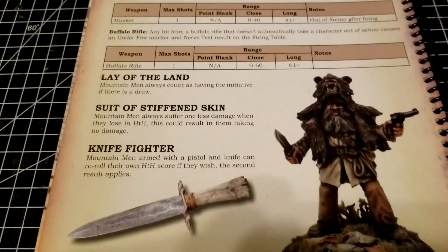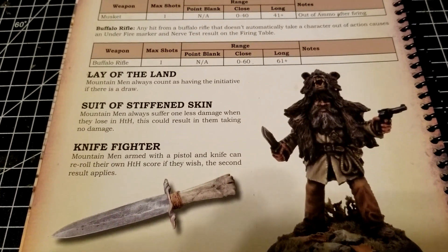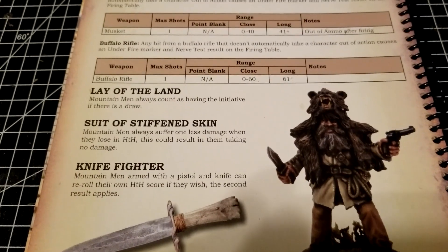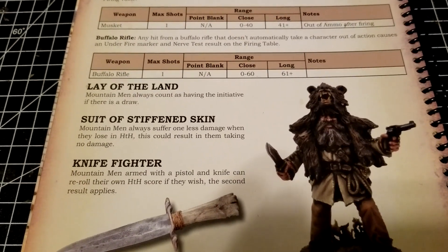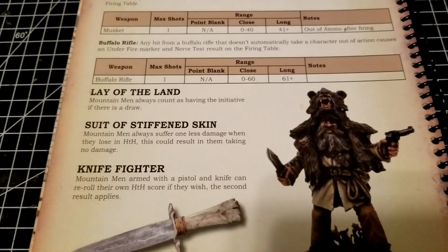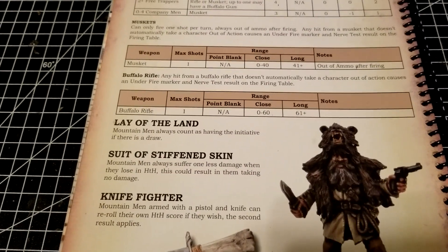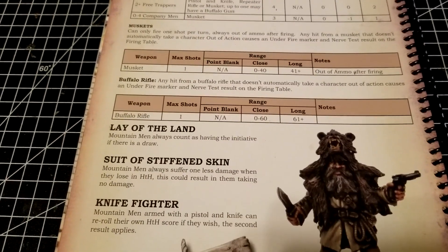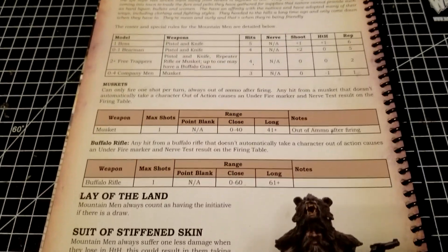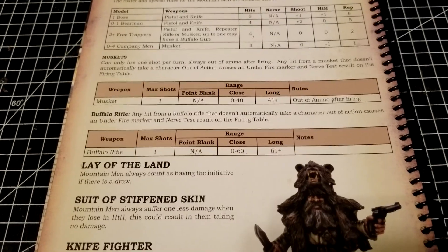The longer they stay in hand-to-hand with you, the worse it gets, because of the last ability: Mountain Men armed with a pistol and knife can re-roll their own hand-to-hand scores if they wish, and the second result applies. Obviously if you've rolled like a one or two you're going to take that re-roll. Three pretty cool abilities — they're pretty nasty in combat, especially those with pistol and knife, but they all have a little defense and that blanket initiative buff on a draw.